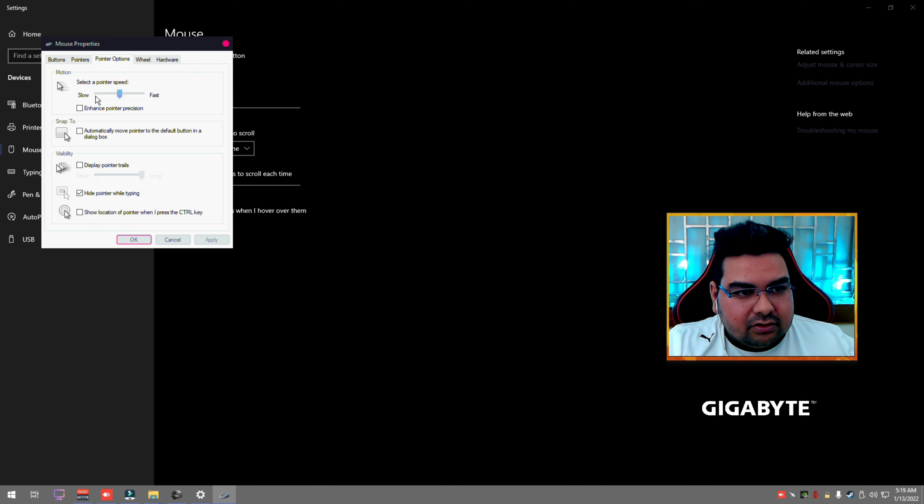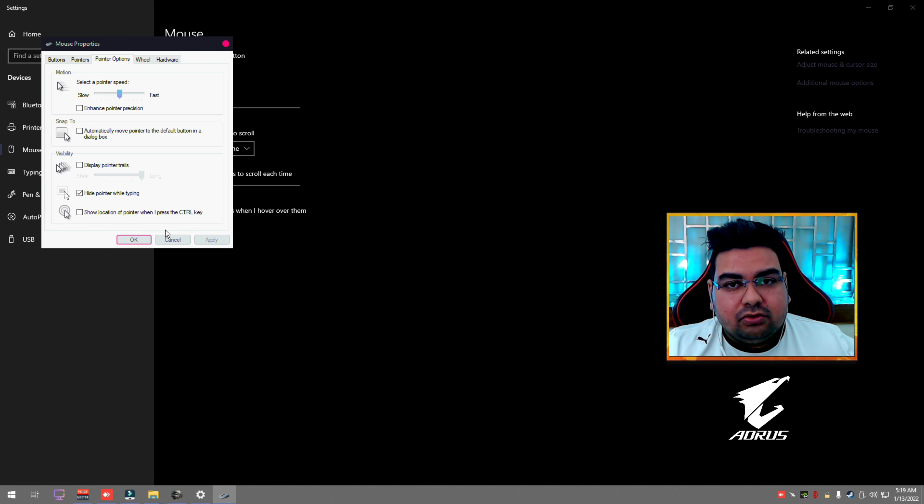One more thing: your pointer speed should be on the sixth notch, which is the default Windows speed — one, two, three, four, five, six. These two settings are extremely important. A lot of people in FPS games know about this, but many don't, and those people tend to have very bad aim. This is also known as mouse acceleration, which should be disabled in all FPS games.